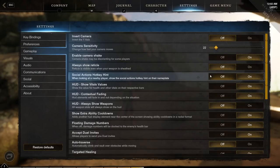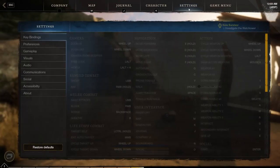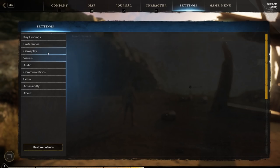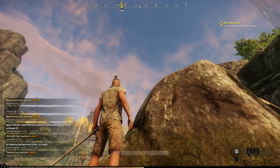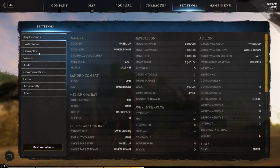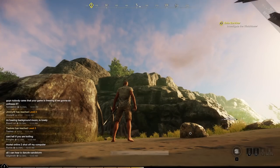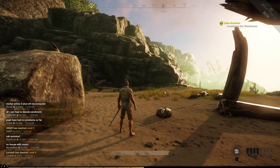Social interactions hotkey hint is something you can turn on in the beginning — it just tells you that you can use a key to interact with other players. The vital health values is more important. Let me turn off contextual fading first to show you. So if you look at my health bar right now at the bottom, there's nothing showing on there. But if I go into settings and turn on vital health values, it'll show me the value on there. I think it's important to know exactly how much health you have, so I would recommend turning that one on.